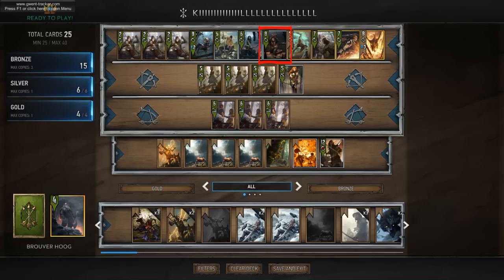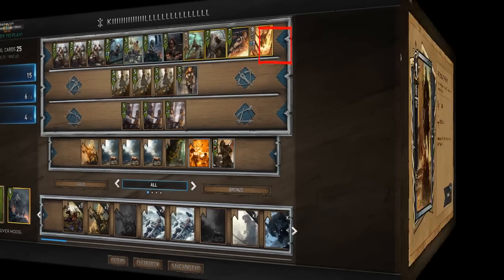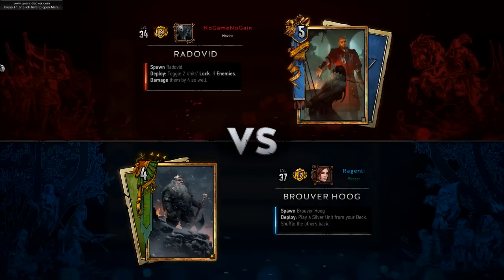I just think that there are better silvers that Scoia'tael has access to, but if you're playing Bruggerhoog you're not so much concerned with having a situational silver because you can always get that situational silver when you need it, as opposed to Enya where you want your silvers to be consistently impactful since you don't have guaranteed access to all of them. Without further ado we're going to go into a game — I hope you guys enjoy seeing Redenti play.